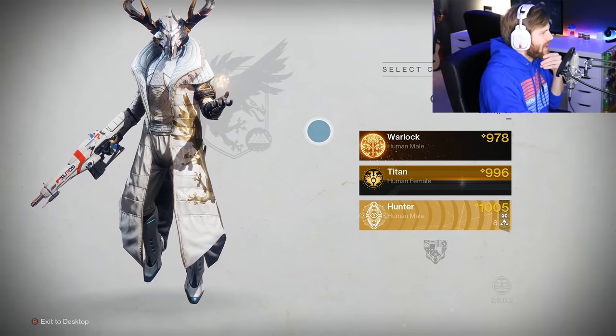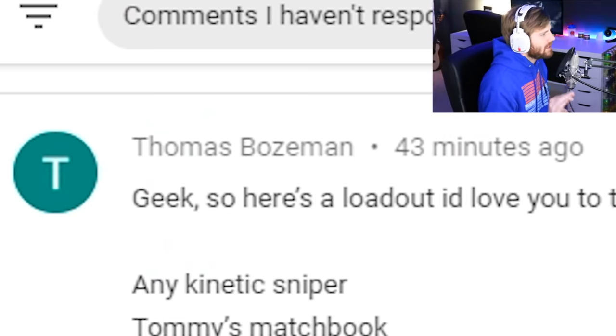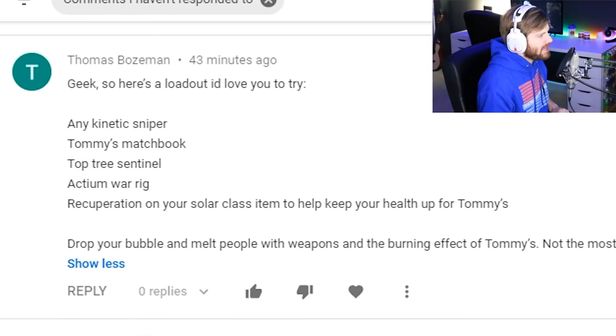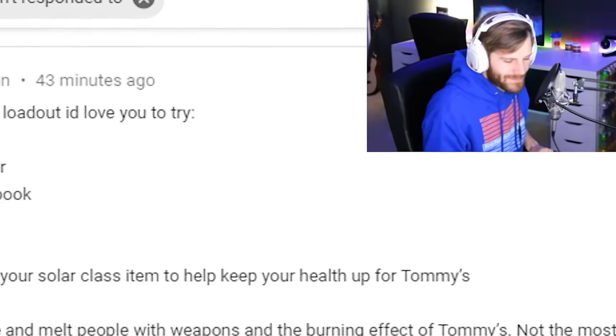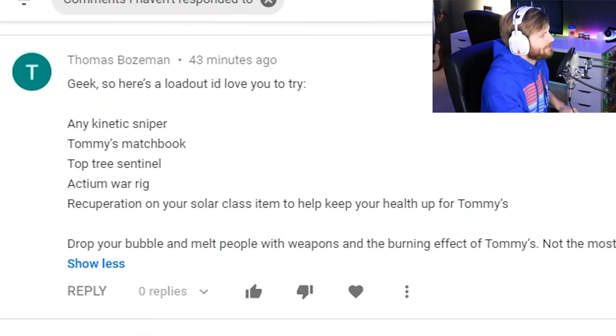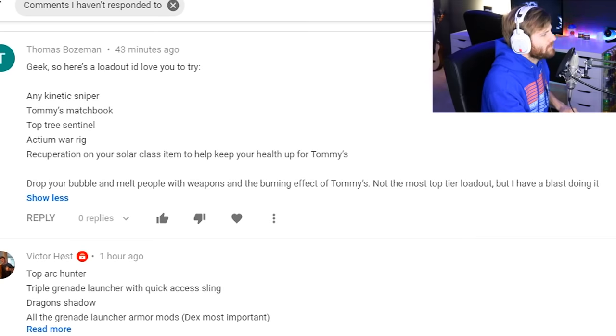I've been scrolling through here and I came across this one. Thomas Bozeman commented: here's a loadout I'd love for you to try — any kinetic sniper, which we're going to be using the Supremacy. You guys thought I was going to say Revoker? No, absolutely not. Tommy's Matchbook, Top Tree Sentinel, Actium War Rig, Recuperation. Is that a perk on your solar class item? Interesting. Keep your health up, drop your bubble, melt people with weapons and the burning effect of Tommy's. Not the most top tier loadout? We'll see about that.